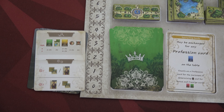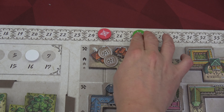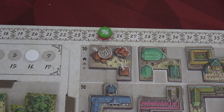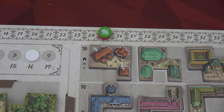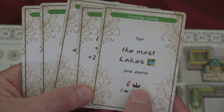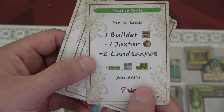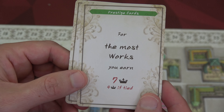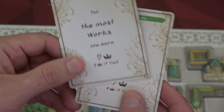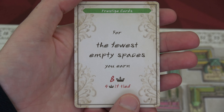Wolfgang tries to grab a prestige card at three plus the die roll — he gets a four, so 700 florin total. He has 200, so he goes down four prestige steps for 800, gets 100 back. I draw five prestige cards for him and pick the best one based on his board. He has three large buildings, so the card giving six bonus points for large buildings is best. That scores him eight points for fewest empty spaces on his board at game end — that could be my killer. We end up completely tied in prestige.